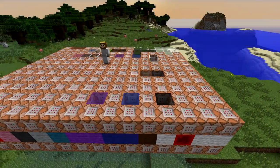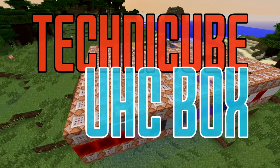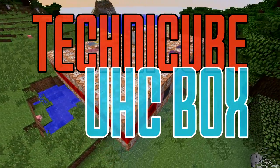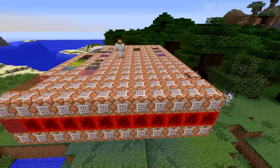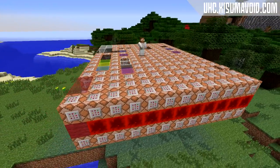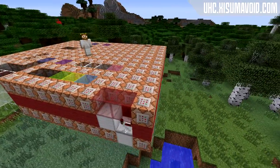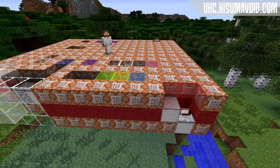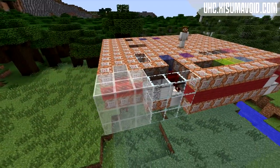Hello everybody and welcome back to another Minecraft video. Today I have for you a UHC box that was made by Jerry Brano of Technocube. This UHC box is a command block machine in the form of a schematic that you can import into a fresh Minecraft world and turn it into a game of UHC. This box handles all of the commands necessary to play UHC and provides you with a friendly interface for changing the world size and game settings.